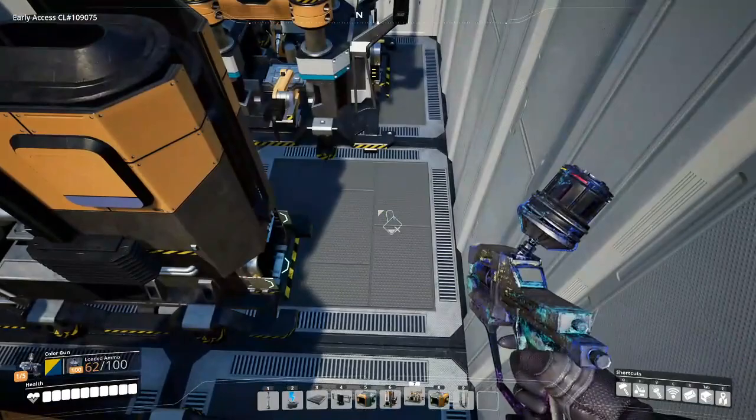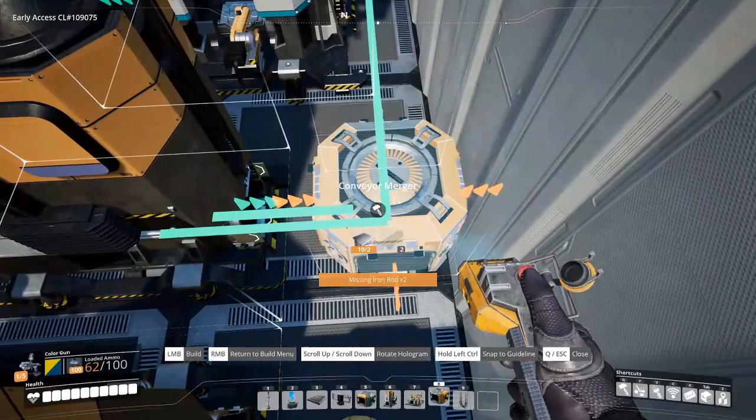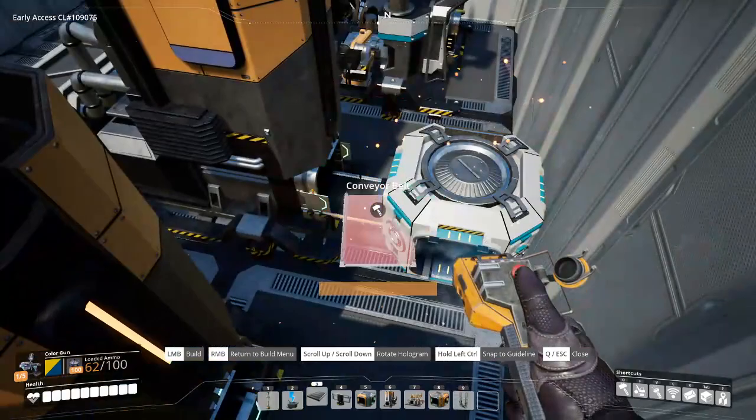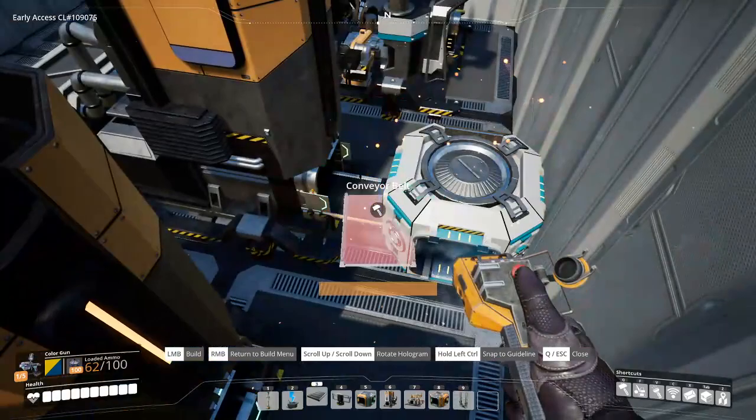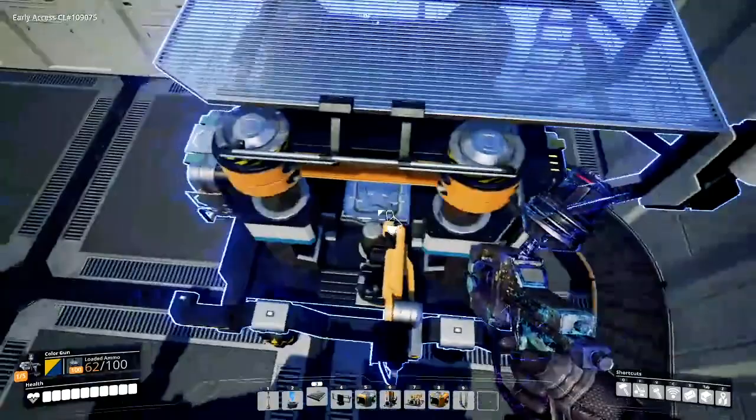Using our merger, what we want to do is put our merger right after the second smelter so it's actually going towards our constructor when it merges. We don't want it going through the wall, but right up against the wall is perfect. Then connect these two — one two away from the center of the merger — and connect these two together. This is not a perfect 90, there's no way to get that because we can't push this forward anymore, and you'll see why in a minute.